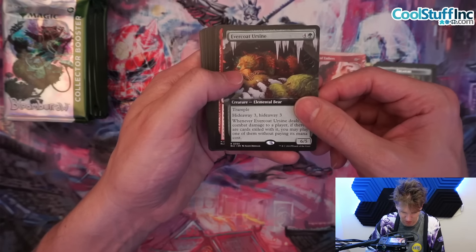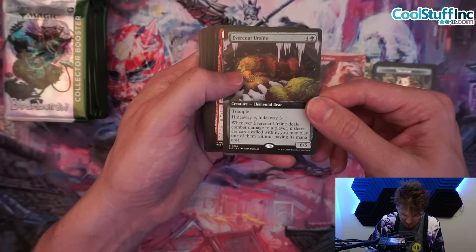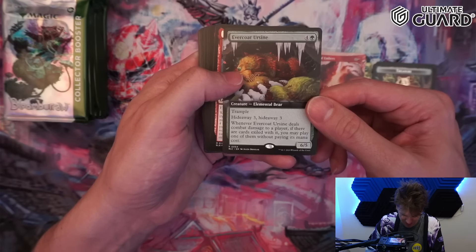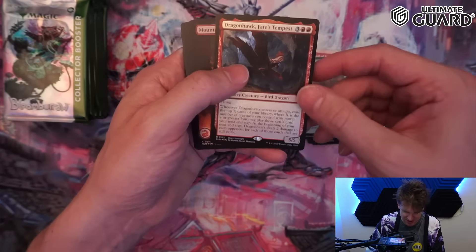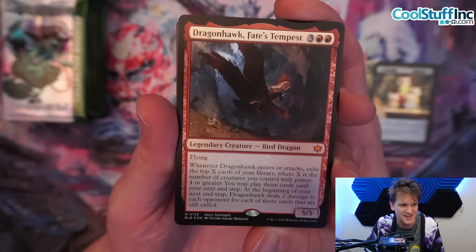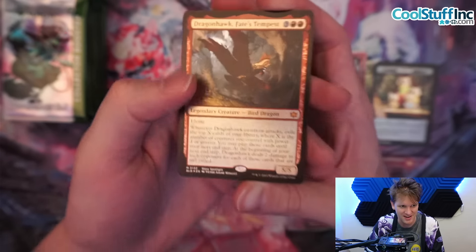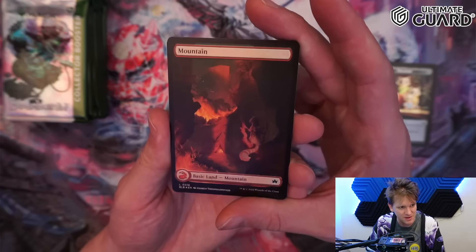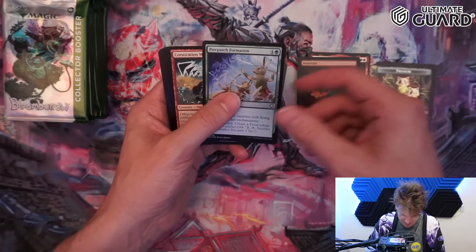Evercoat Berstein Hideaway, hideaway three, trample — five mana for a six-five elemental. Whenever it deals damage to a player, if there are cards exiled, you may play one of them without paying its mana cost. These Commander cards — it's always hard to tell what's good. Dragon Hawk Feeds Tempest in the regular frame, which I do need for my collection. Fall mountain, Patchwork Formation, Coruscation Mage.